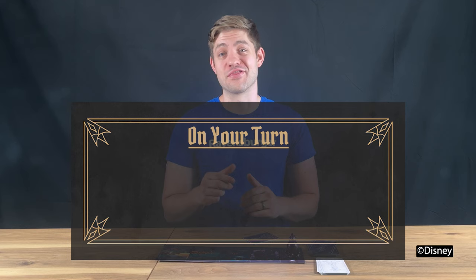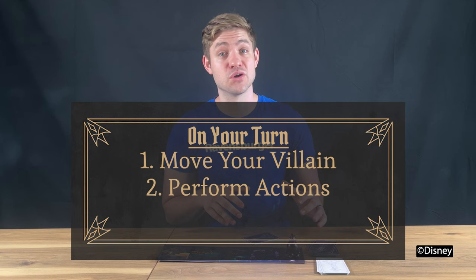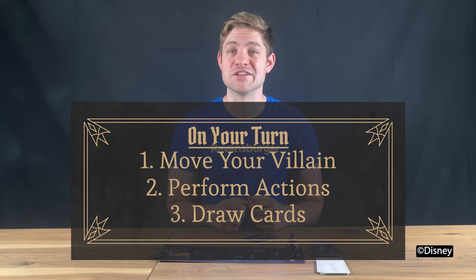On your turn, there are three steps. Number one, move your villain from its current location to a different location in your realm. Number two, perform your actions — each location has icons representing actions you may take that turn, and you can perform the actions in any order, and all actions are optional. And number three, draw cards until you have four in your hand.